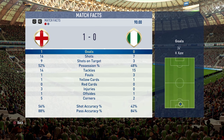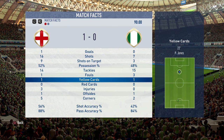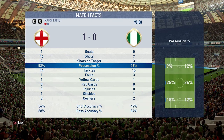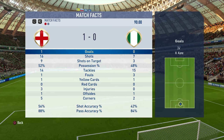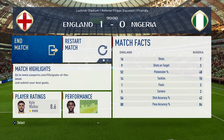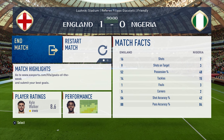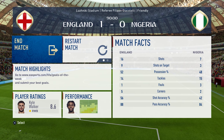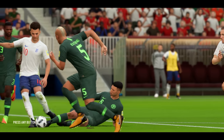1-0. 16 shots, only nine on target out of those 16 - so it could have been better. But 88% pass accuracy - 52% possession, so Nigeria definitely caught up a bit in the second half, but for the most part pretty neat first game. Kyle Walker actually gets the man of the match. Thanks guys for tuning in, I hope you enjoyed it. Stay tuned in the next coming weeks as we replicate the FIFA World Cup here on FIFA 18.